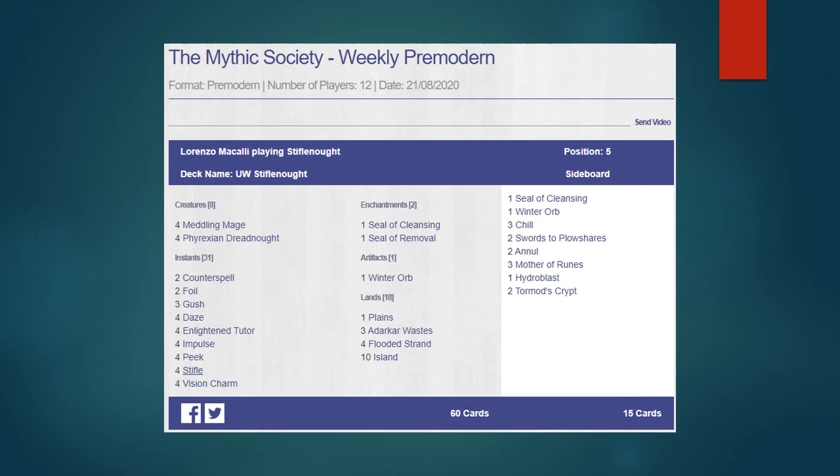Now we've got a Blue-White Dreadnought deck — pretty much just Blue-White Stiflenaut. Everything here is pretty standard. Some people play Mother of Runes main deck, some sideboard, and I think that's fine. I'm a big fan of the Dreadstill Stiflenaut archetype — it's definitely pretty sweet. The only dead card so to speak is the Dreadnought itself, which can be awkward, but the deck is fun. You'll see Vision Charm and Stifle for the Dreadnought, and playing white gives you Enlightened Tutor. Most lists have some number of Impulse, Daze, Gush, counterspells — and Winter Orb is pretty good here too.